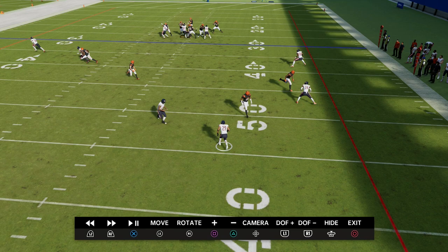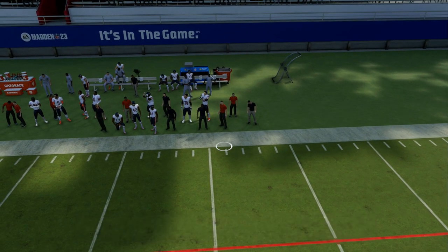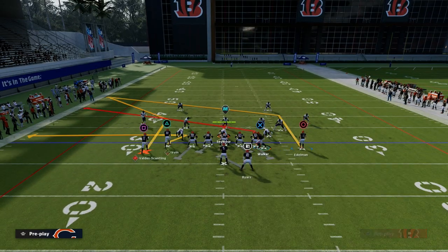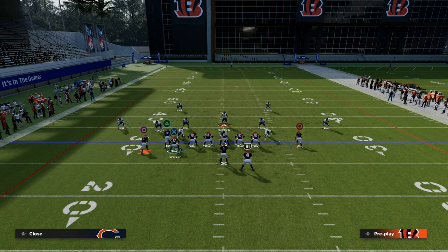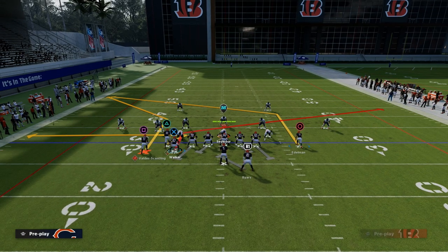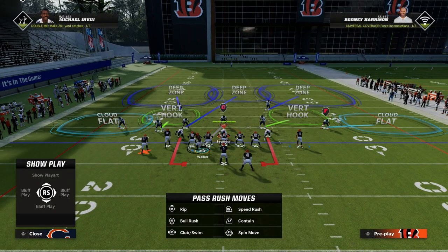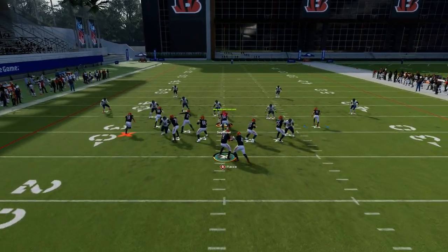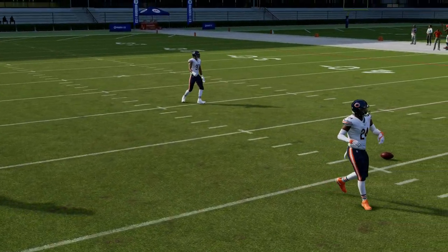If you look at the instant replay, you'll notice that the deep half defender — even if they bring him down into the box — is actually going to be held slightly by this post. Then we're able to throw into this window on the right side. Not only can we throw the corner route, but if the user decides to user the left side of the screen, the post is going to be wide open. The user has to decide: guard the post or guard the slant? The vert hook will almost always match that corner route, so you see how open that post route is in the middle of the field.